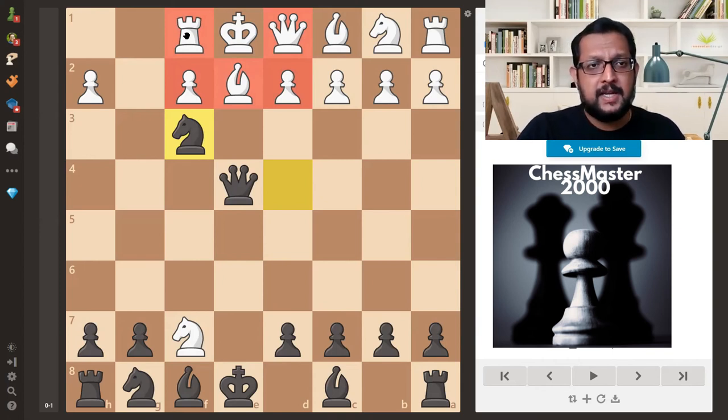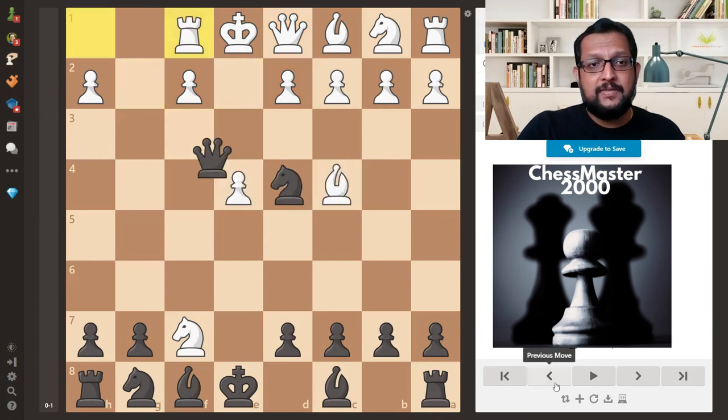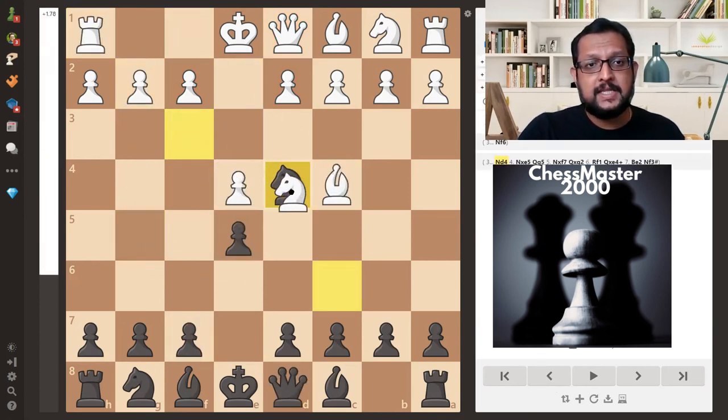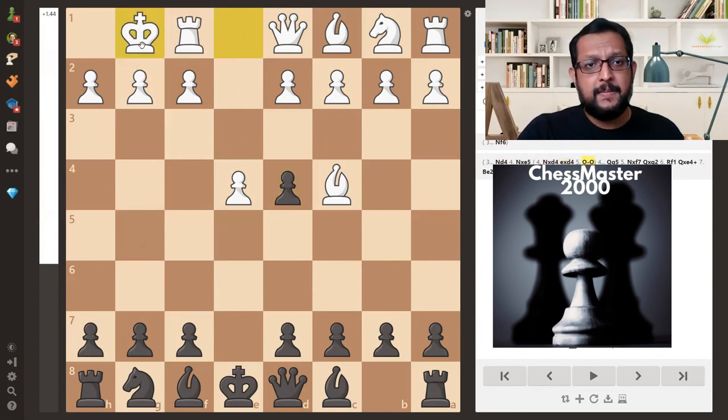There are many smothered mate concepts which I will cover in another video. I hope you enjoyed this concept. Now if you encounter knight to d4, knight to e5 is the antidote. The best move is knight takes d4, and then c3 or castling gives white a good game.